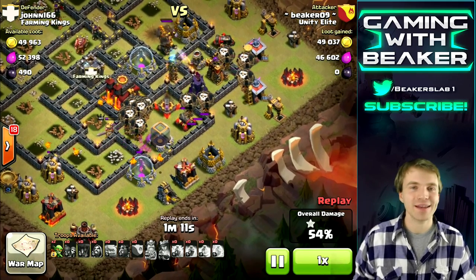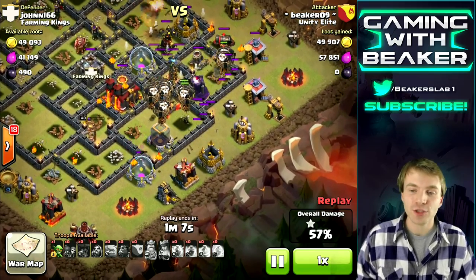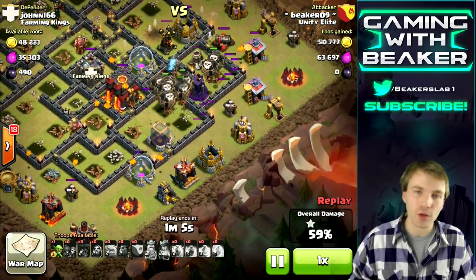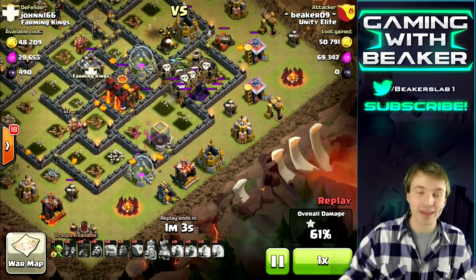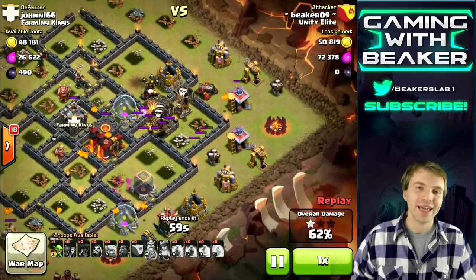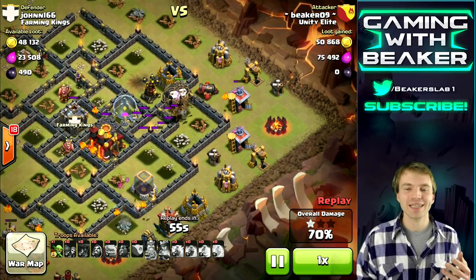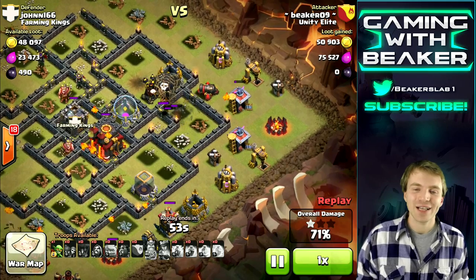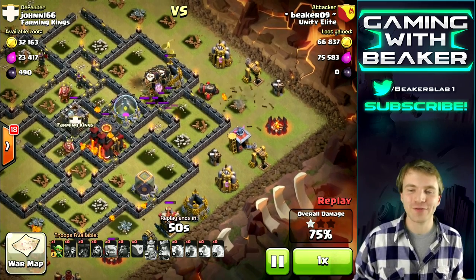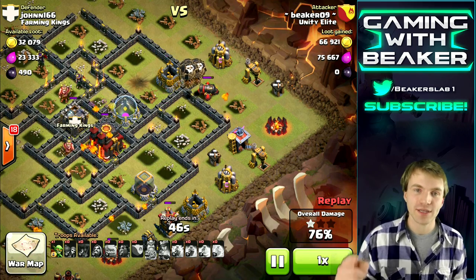This is important: you want to save something for the end of the raid. You're usually going to have one final wizard tower to take out, and they're really pesky — max wizard towers are really hard on your balloons. So we saved a few balloons and dropped them slowly on the right side to distract that wizard tower and help take it out. That worked pretty well. Now we have to take out this max air defense, which can take down balloons in two shots or less — but we do have enough balloons.